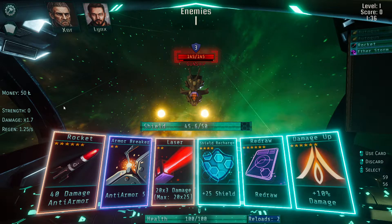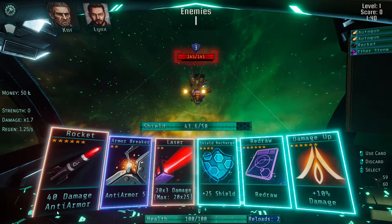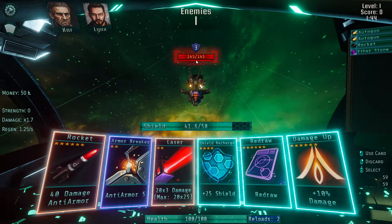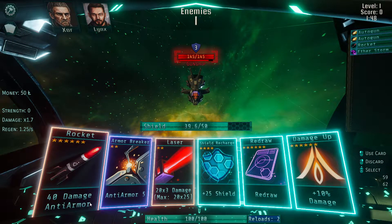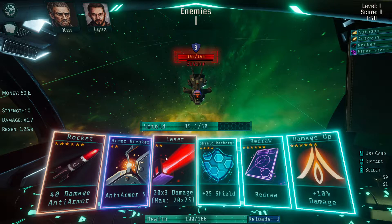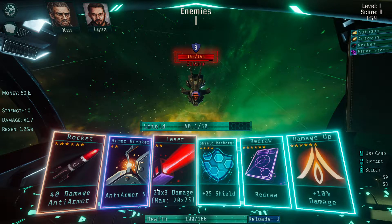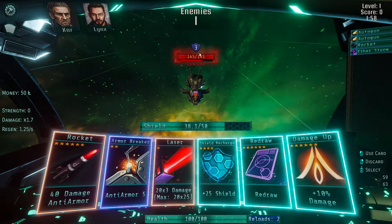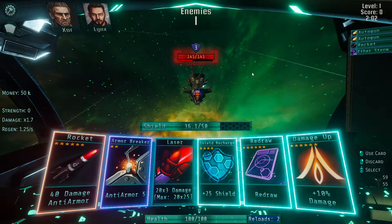So that's about all the mechanics on our end. The rocket will do forty damage and has anti-armor. Then we have the armor breaker, which is anti-armor five — that reduces enemy armor by five or one respectively. A good example is the laser, which does three damage twenty times. So if I shoot this guy with the laser and he has three armor, it'll do zero damage. Very cool.